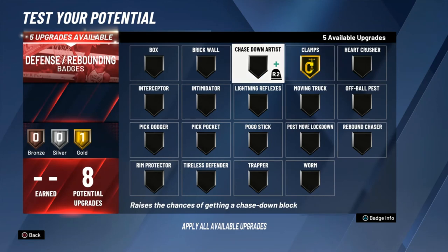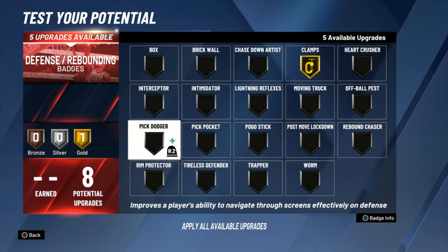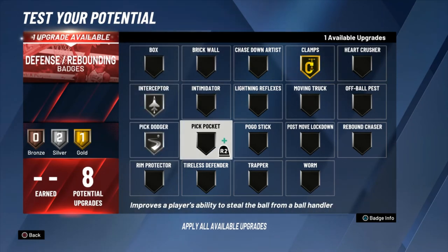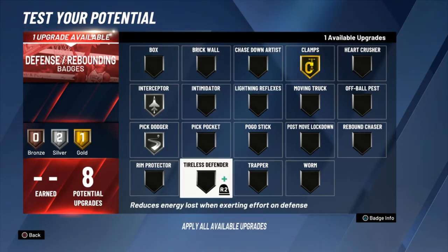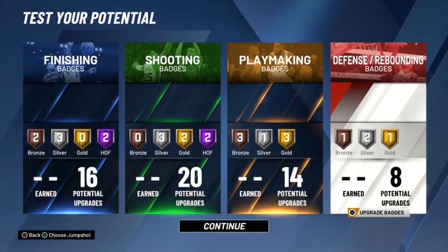Defensive badge wise you get eight compared to the five or six that the BP build gets, so you're slightly more capable on the defensive end. I'd go gold clamps, silver interceptor, silver pick dodger, and then maybe bronze chase down or bronze intimidator — it's really up to what you think is better for you. But that is my inside-out playmaker build, the cousin of the BP build.